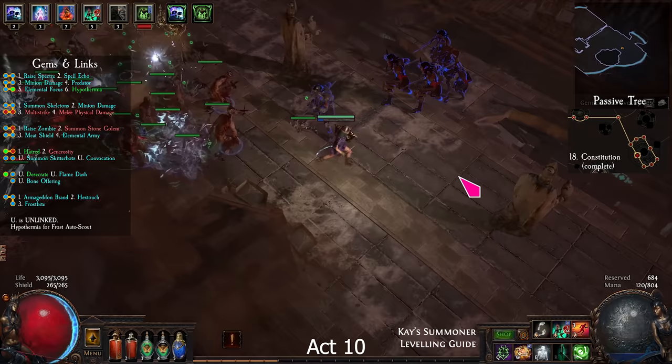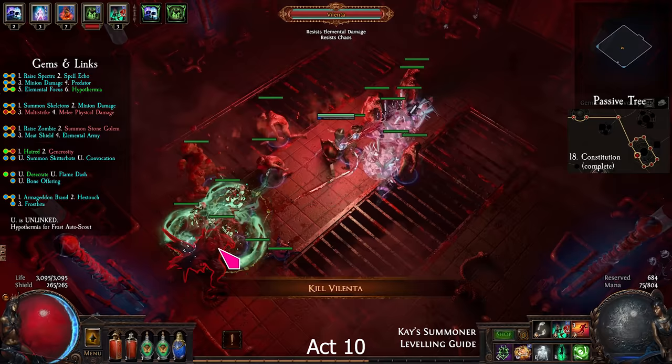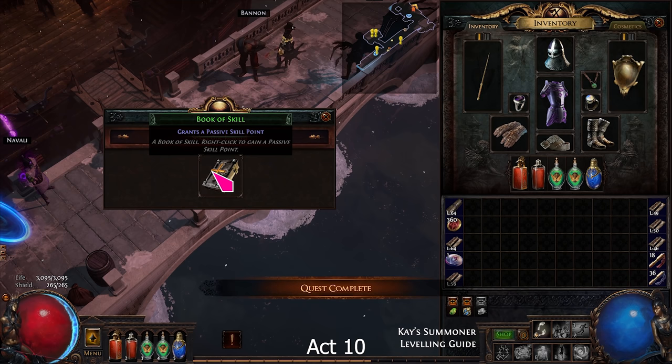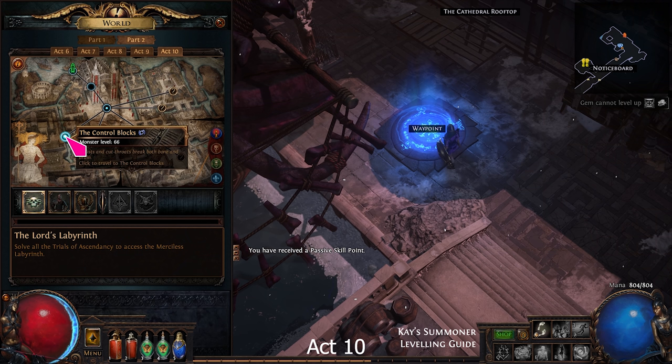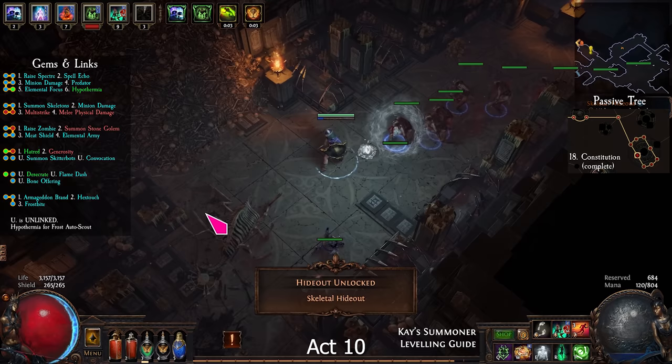Head to the right and exit to Ravage Square. Go to the bottom of the zone and find the Control Blocks. Find the arena, kill the boss, and go back to town. Take the skill book from Lani, then take the waypoint to Control Blocks. Find Oyun, unlock the Skeletal Hideout, and complete the trial.